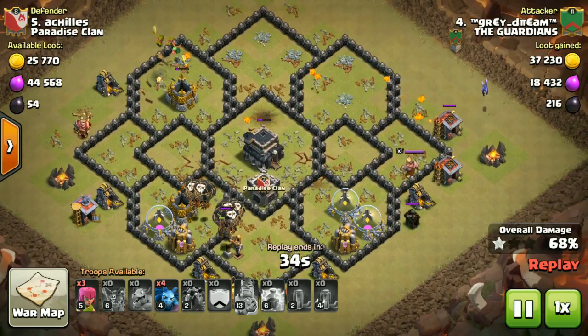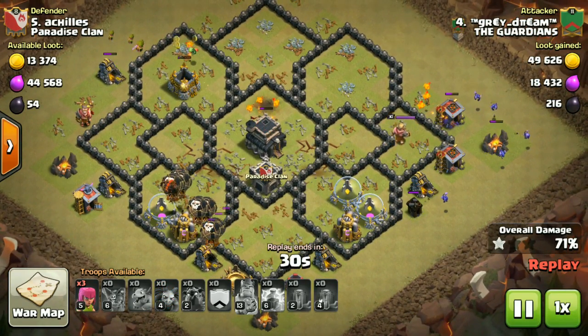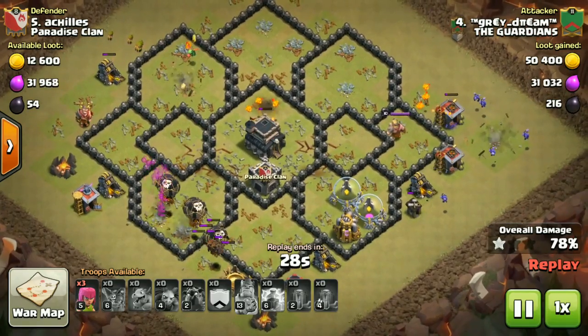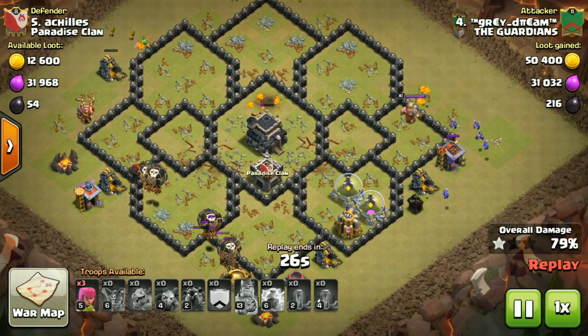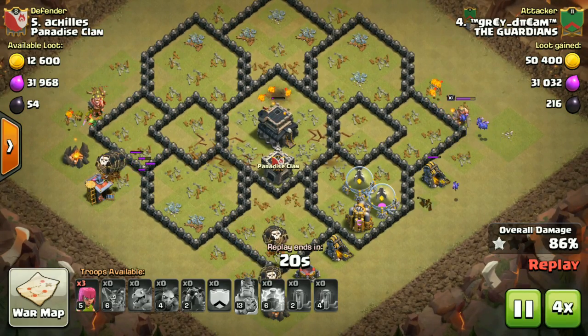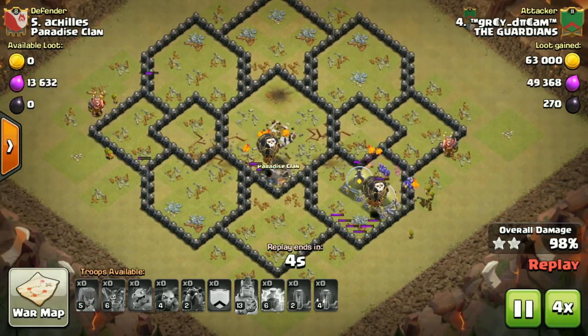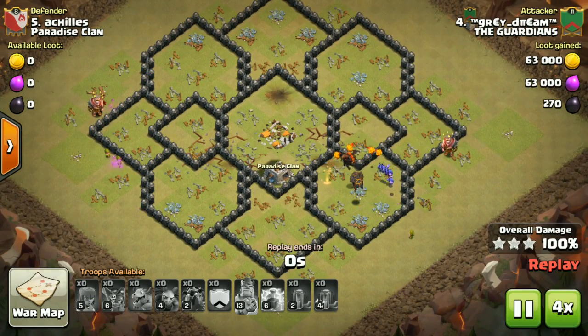I have a couple of lava pops and a baby dragon and couple of archers and my camp minions for cleanup. That is it — we don't even need to deploy the camp archers. That covers the base.